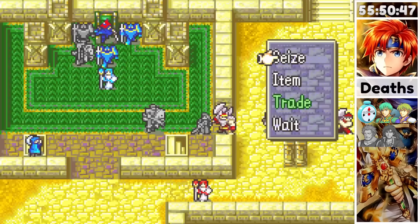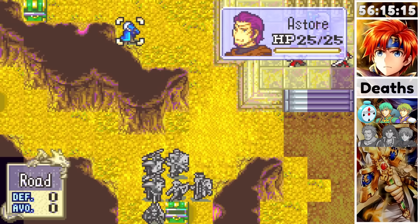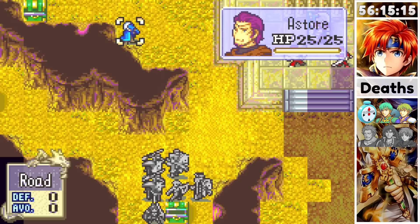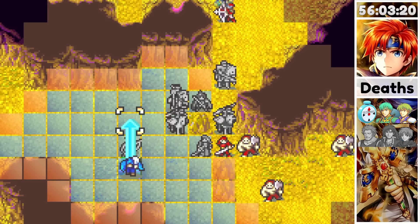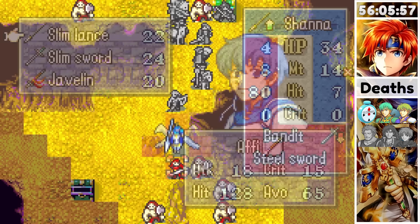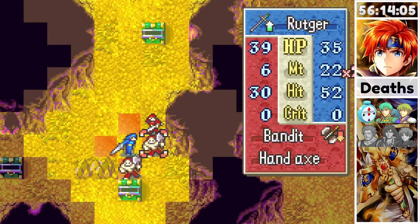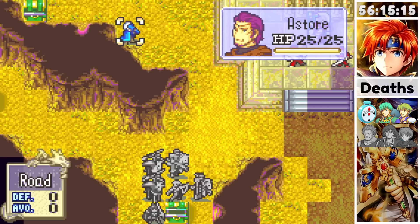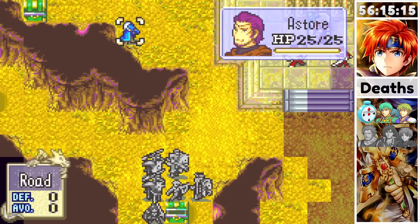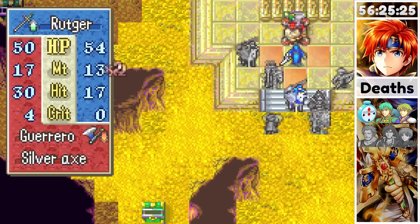Chapter 12X was a fog of war map but not all that hard. The only chest I really cared about was the one in the far north with a white gem. I moved quickly, steadily taking out enemies from behind, blocking choke points. With an overleveled Rutger, I reached the far north of the map, picked up the chest, took down the two guys near the boss, and with an axe equipped giving Rutger weapon triangle advantage, they were also quite easy to beat.